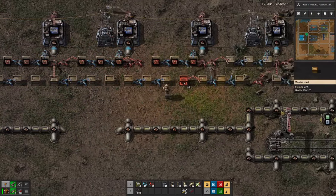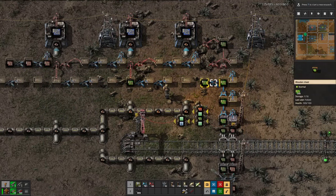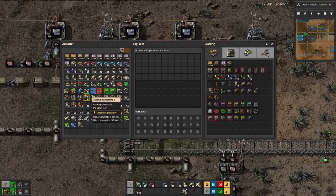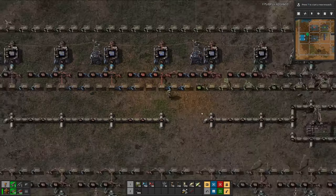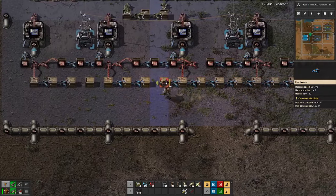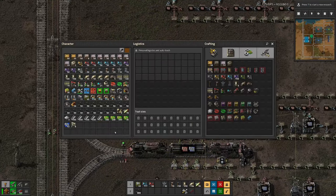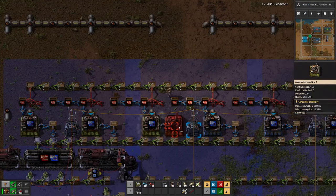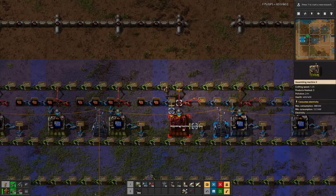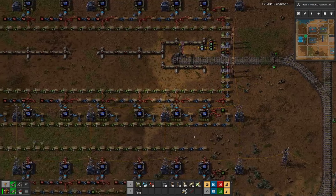Switching out all the assemblers and then seeing how far that gets us. As soon as we hit the first long-handed inserter, we have a chest full. I think I will have to run back for more stack inserters and see how we are doing with the productivity modules so that we can at least have a few of the assemblers with productivity in there.